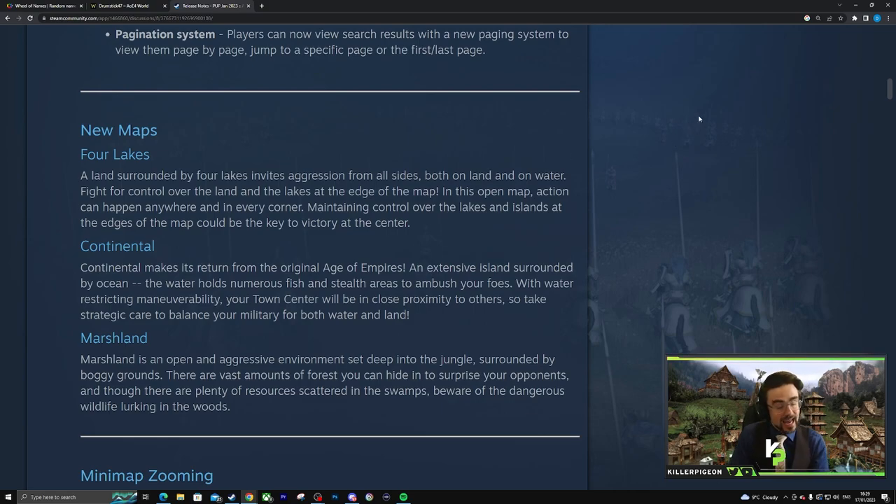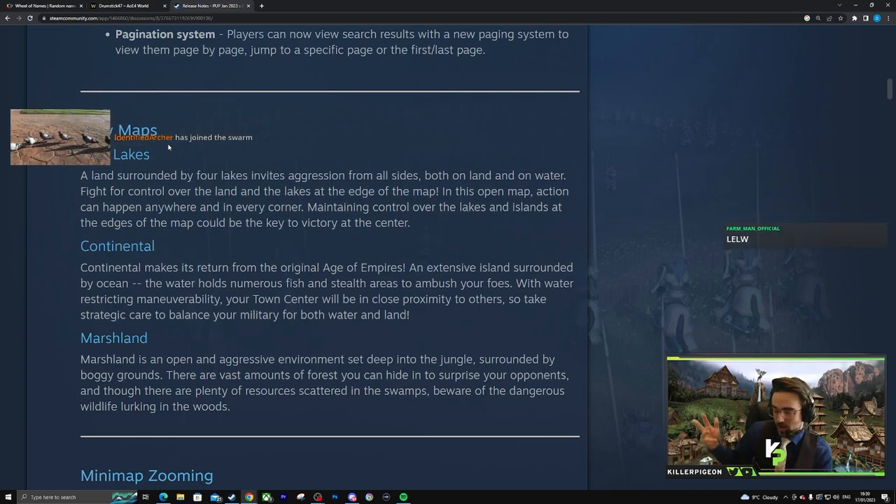Forest Ponds — yes, thank you. Forest Ponds sounds more appropriate, because I feel like everyone's peed in those ponds. Four Ponds is in Ranked? Okay, that makes it even worse. It's not that good compared to Four Lakes. Maybe Forest Ponds can be its own map, but it just doesn't really compare to Four Lakes doing the same thing — I think they can be different maps, but it definitely needs to be developed further.